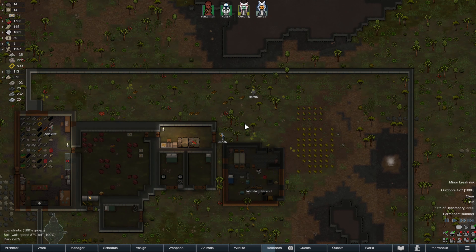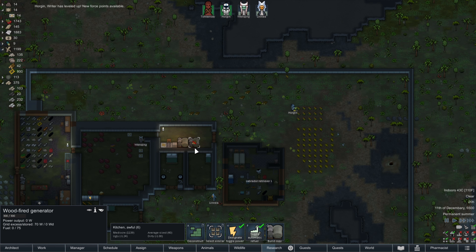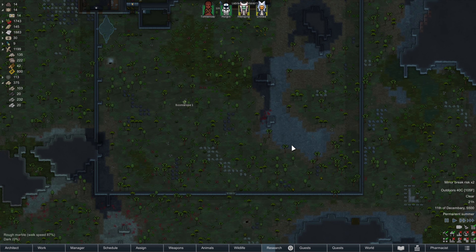I set Horgan to a priority one plant cut, because we're now at the point where we've even run out of wood for a wood-fueled generator. Deprioritized plant cutting a little too much, or set up too many deconstruction jobs around the map — one or the other.